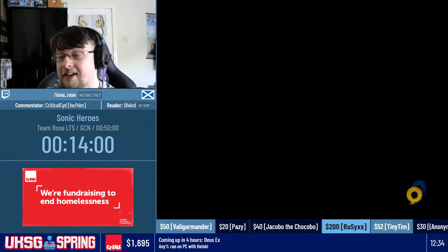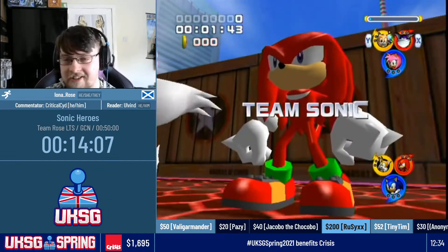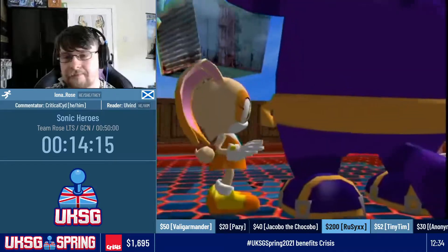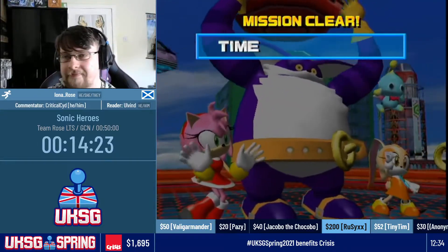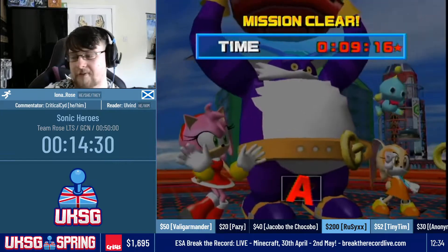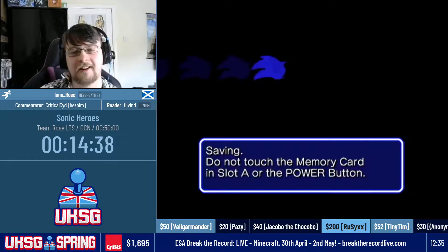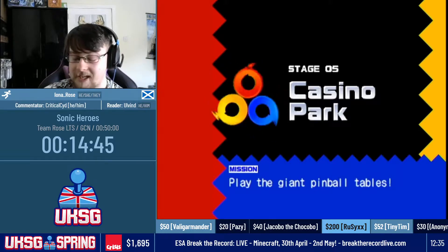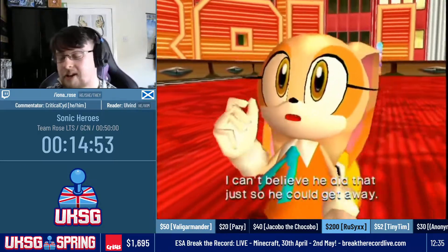Now we're coming up to either the easiest boss fight or the hardest boss fight — there's no in-between. It all depends if the AI manipulation works. The enemy AI is based entirely on the moves that you do. So we're gonna break the boxes behind us, jump to manipulate them into jumping, and there it is. Sometimes a Fruit Knuckles will stay behind, and sometimes he'll jump off with the team, or sometimes he'll stay and try and fight. If Knuckles stays, it's probably the hardest boss fight you will ever encounter in this game, because trying to fight Knuckles with Team Rose is not easy — he is a speedy, punchy boy.